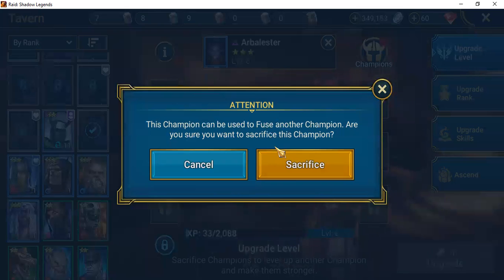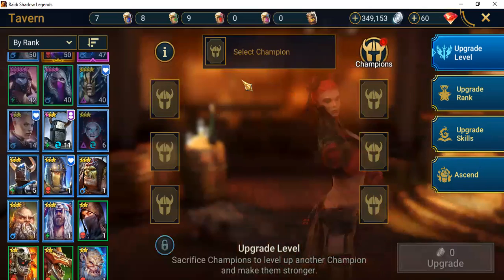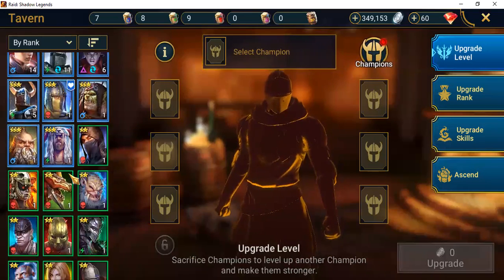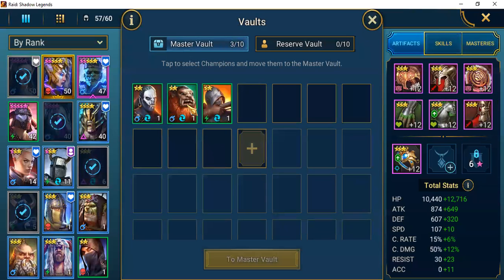What I want to encourage you to do: take at least one copy of each fusion champion and place it in your vault. I've started doing it. If we go to champions and then to the bottom-left for Champion Vaults, I've been taking one copy of each champion I acquire and placing them there. You can add space to your master vaults, and when it's time for fusions or a special event, you'll have what you need.